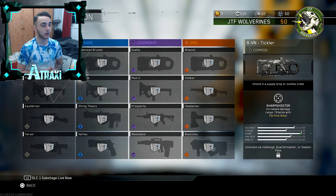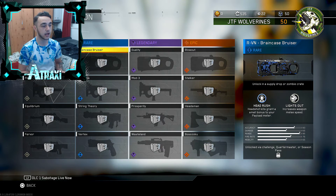In the rare category we have the RV-N Brain Case Bruiser. The two perks for this gun are Head Rush and Lights Out. Head Rush means headshot kills grant a bonus to your payload meter, and Lights Out means increased weapon melee speed — that looks like a pretty insane variant.